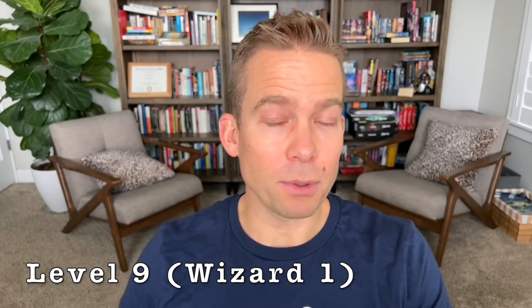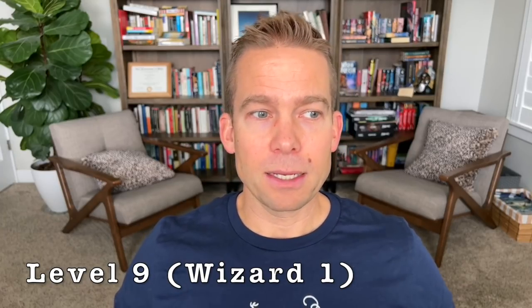At level nine we take a couple of Wizard levels. This character has undergone intensive training in body and mind and begins to realize there are even more things they can do with their mental prowess. We take Wizard here partly for spellcasting — because Mark of Finding Half-Orcs get access to additional spells if they have spellcasting, and we're finally unlocking those spells that have been lying dormant within us all along.